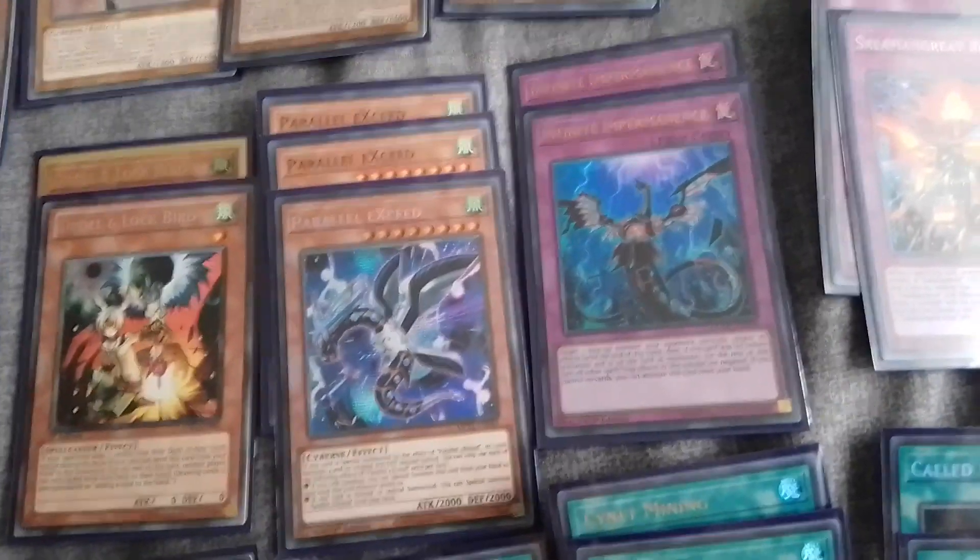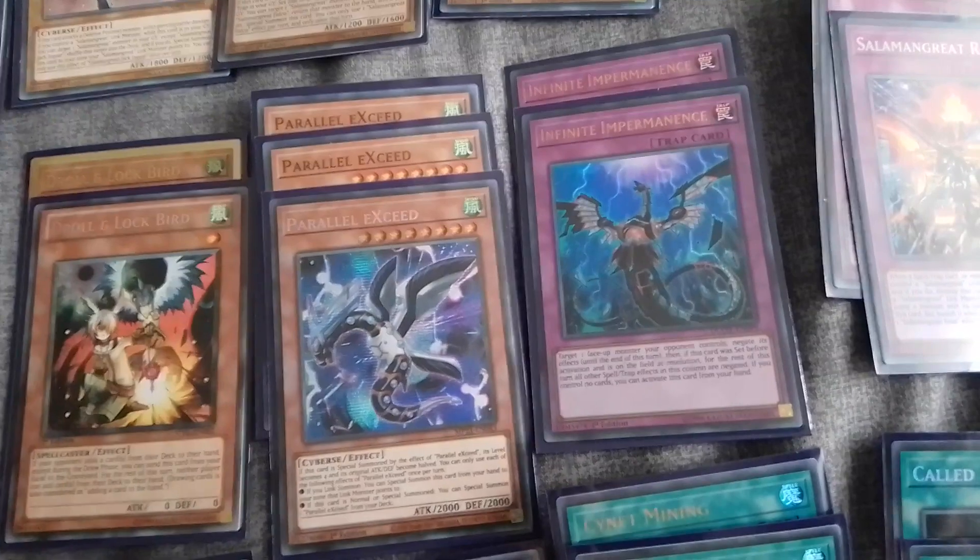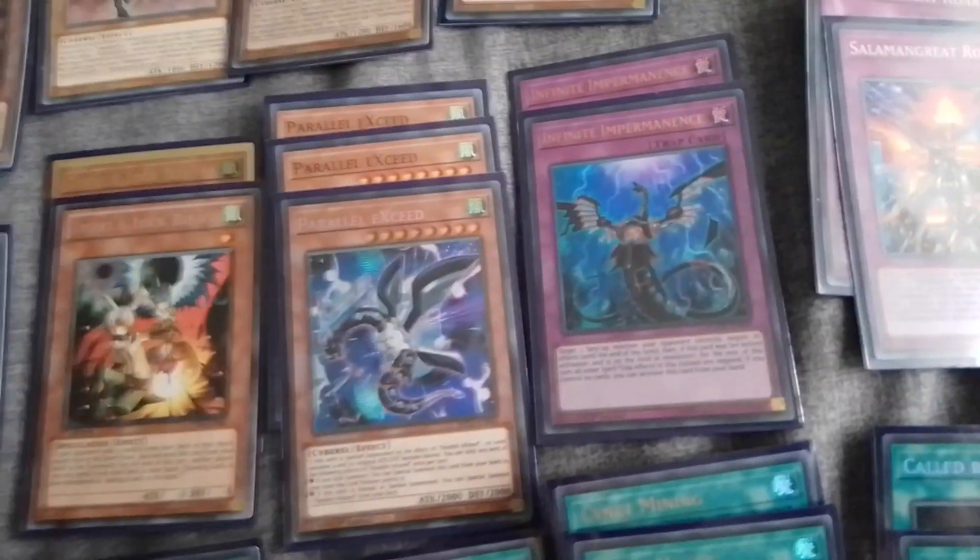If I'm going second I'm usually bringing out Access Code Talker for an OTK. Two Imperm — I thought three was a bit too cloggy; two seems to be a better ratio at the moment.